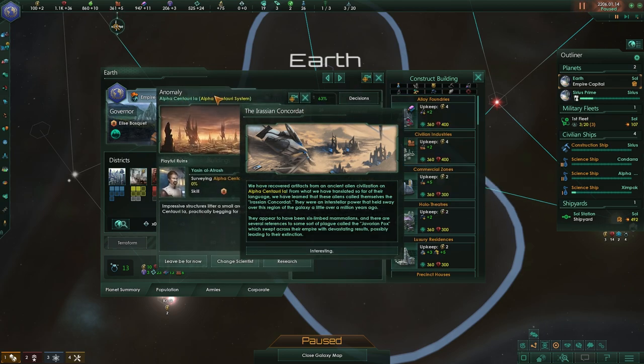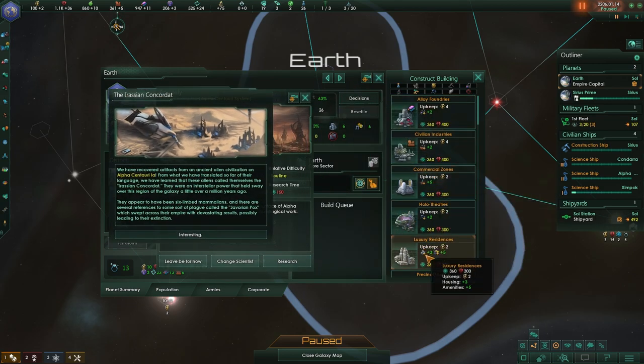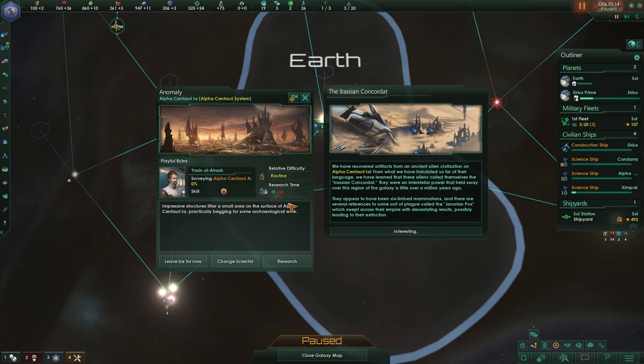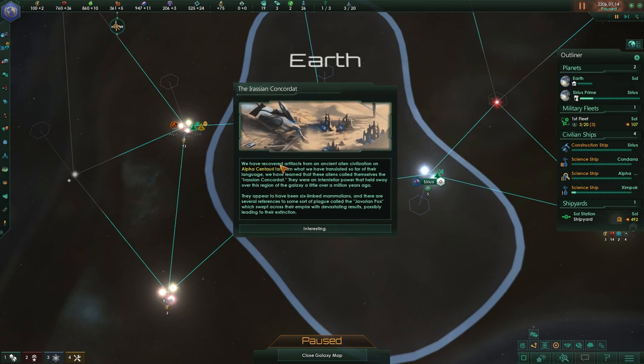So many pop-ups, and we're only on speed 2! Let's build up the research lab — that's one thing I wanted to do. We have recovered artifacts from an ancient alien civilization on Alpha Centauri La. From what we have translated so far of the language, we have learned that these aliens call themselves the Erysian Corrodot. Sorry guys — I'm still dyslexic, it's not something that will ever be cured.